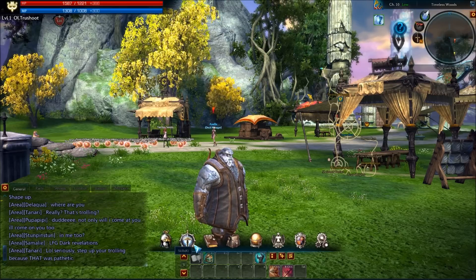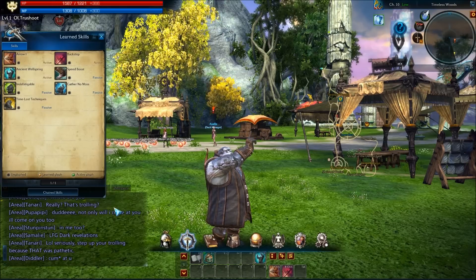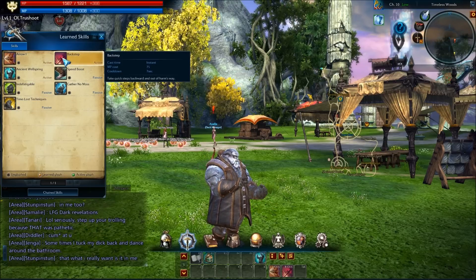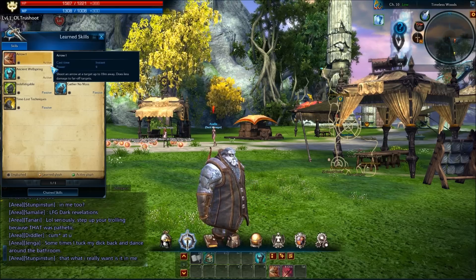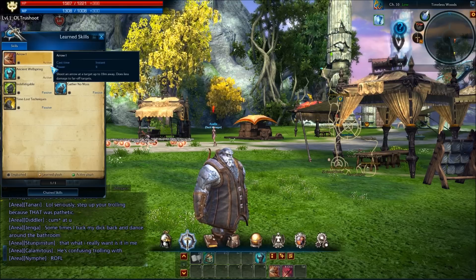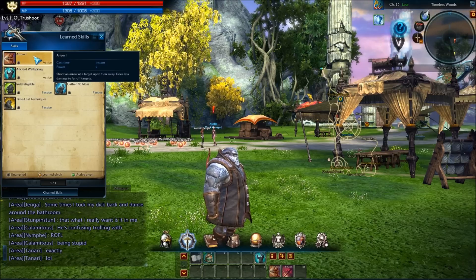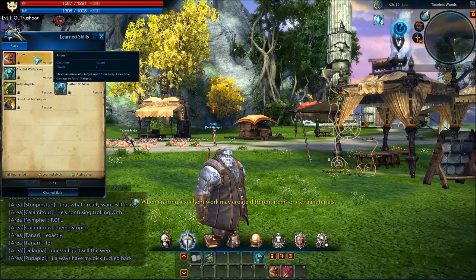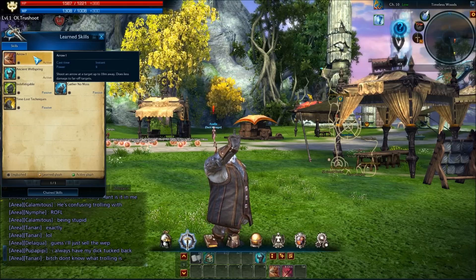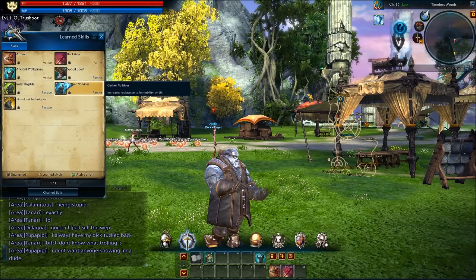Let's take a look at skills — opened with K as standard for MMOs. This is where you find any skills you learn. You learn skills at every even level, and you go to a trainer to unlock them. Depending on your class, there's a magic trainer for caster classes or a tactic trainer for melee and rangers. Let's have a quick look at the tutorial for that.